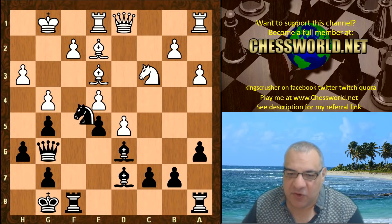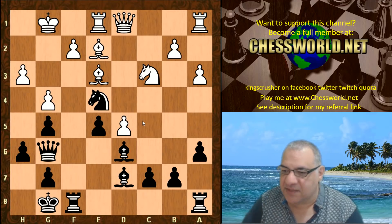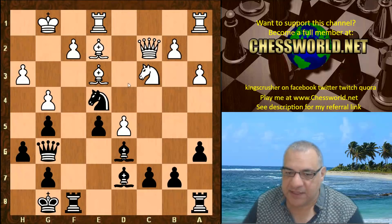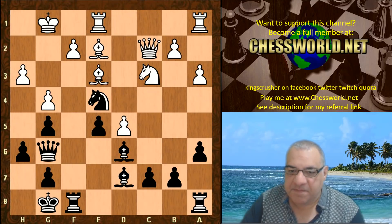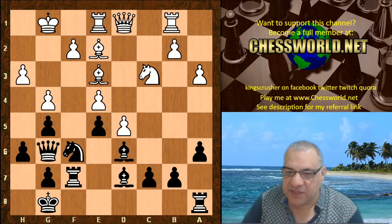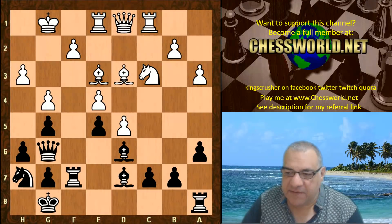Now Knight takes e4 has become impossible — there's no way of supporting this Knight after Queen c2, for example. That's a very nasty pin. So that's ignored. Rook f7, Rook c1, Knight h7, Bishop d3, Knight f8 — the Knight is heading for f4.